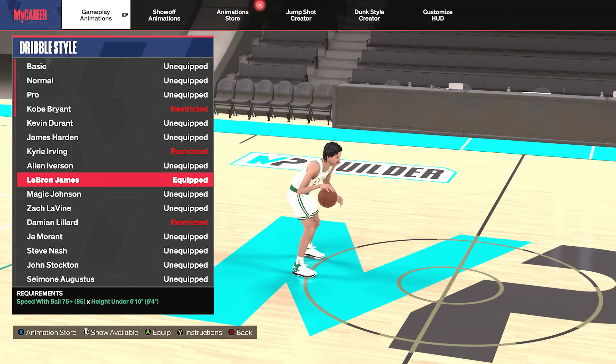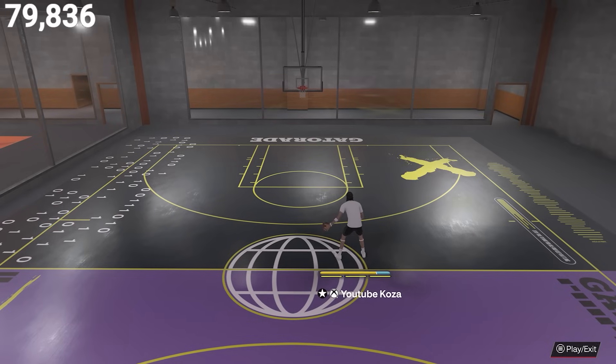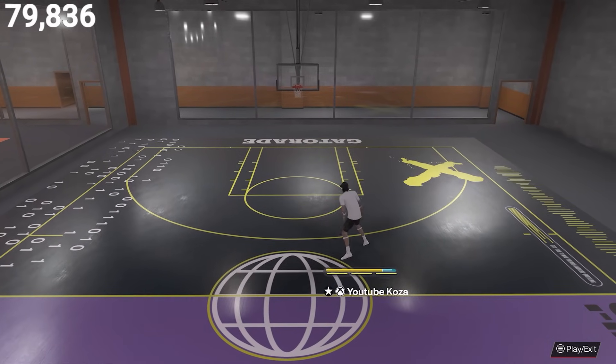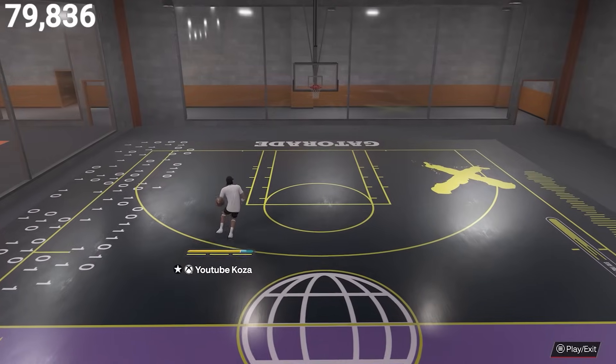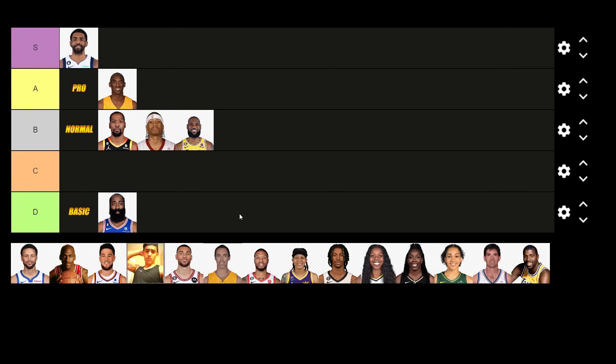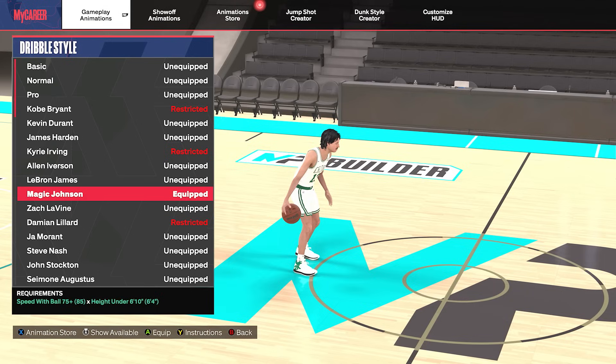Up next is the LeBron James dribble style — you need a 75 speed with ball and you have to be under 6'10" to get this dribble style. His speed boost towards the ball hand is alright and his cross launch animation isn't slow either, so it's another one of those all-around dribble styles, but he doesn't get the diagonal back animation that the pro dribble style gets. So I would say pro dribble style is better — we're going to put him in the B tier.